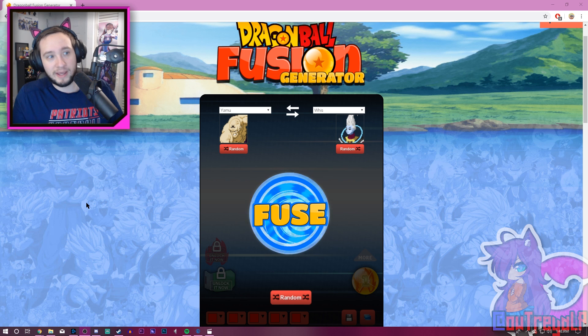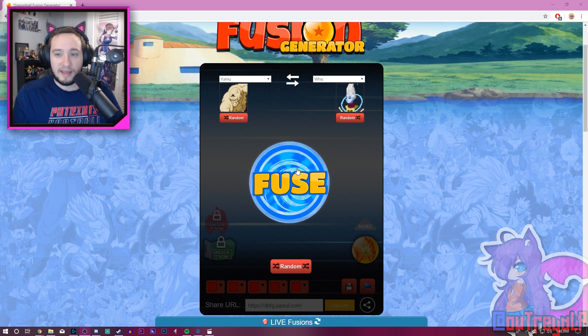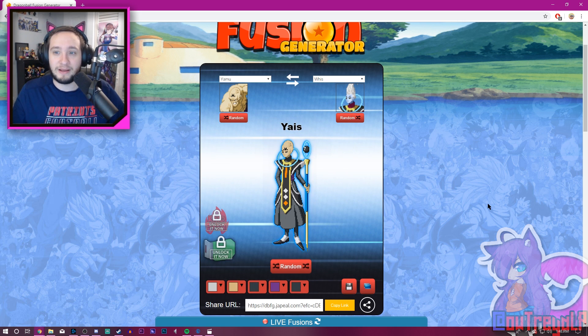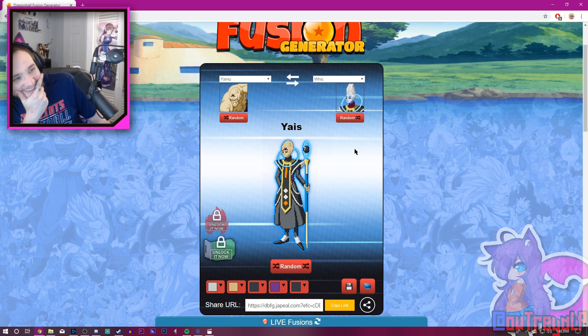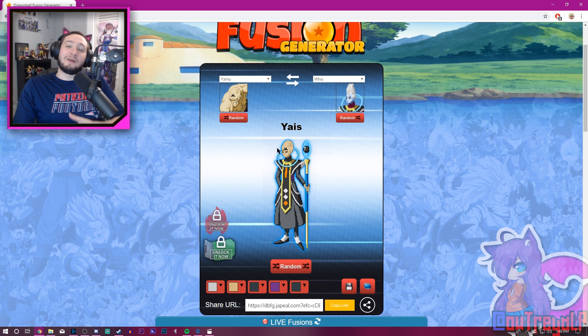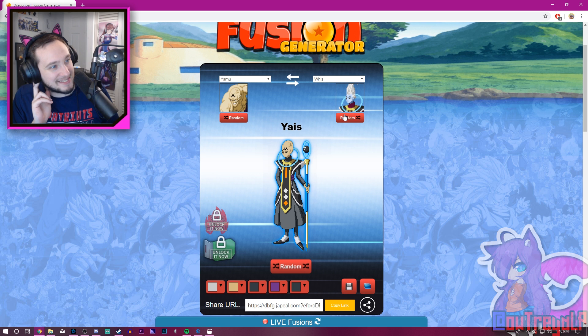So all you have to do is hit Fuse right here. By default I just hit refresh and it went Yamu and Whis. So if we put these together, it's probably... Yamuis? What the heck is this? It's his head, obviously. But dang — Whis! I like the gray outfit, I like that. But Yamu and Whis together? Wow, this looks terrifying.